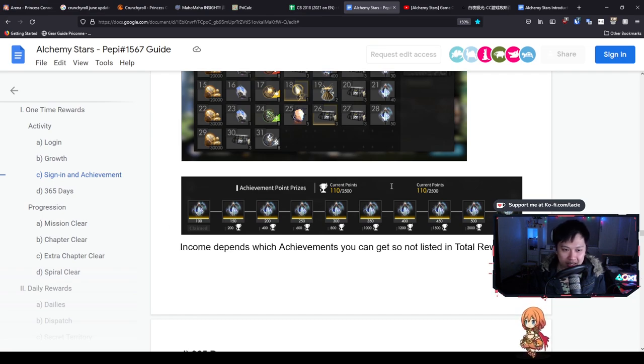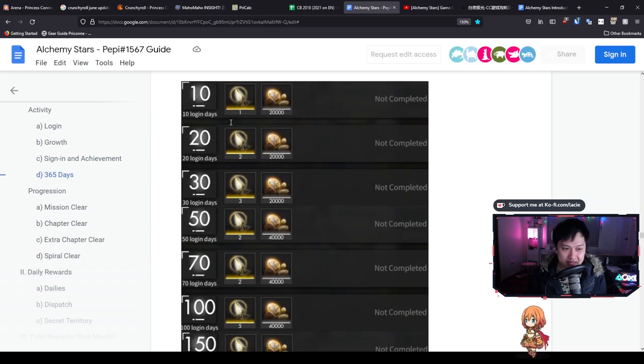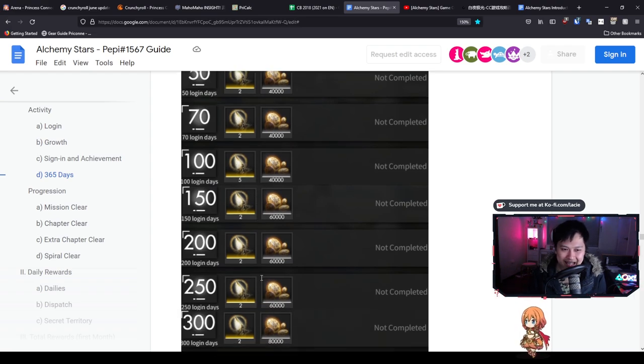After that we have achievements, which is another one-time reward - it's a lot of Lumamber so it's pretty good, but again it's one-time. There's also a 365-day reward, which is okay. Over one year we are going to be getting 33 Star Flares - not bad at all. If we average those 33 Star Flares over 365 days, so every month, this system is essentially saying we're going to be getting about two Star Flares every month. However it's going to be backloaded quite a fair bit because a lot of it we're getting at the very end.